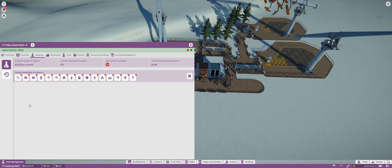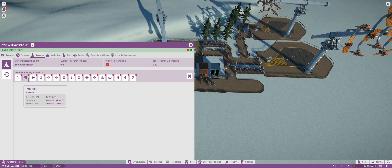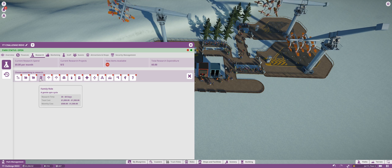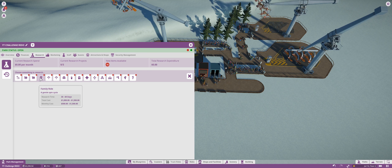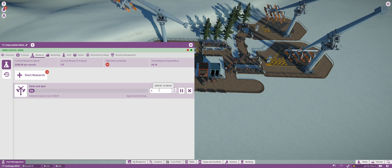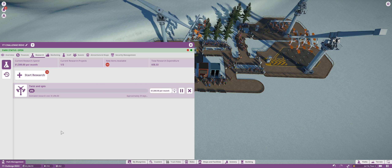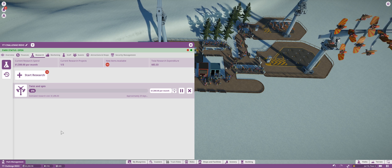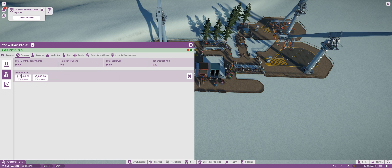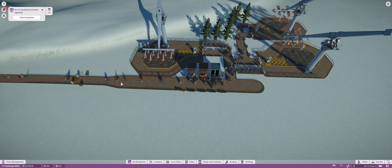Now that we have money we can go ahead and start research. What do we want to research first? It's probably going to be a good idea to research one of these so we can maybe make some more money — we need something a little bit better than what we currently have. No track rides for now because they're just too expensive. We want to go ahead and either suspend your disbelief or twist and spin. I think twist and spin might be Forge, so let's go ahead and get Forge. I'm only going to research one of them, because afterwards we're going to need money to actually place down the ride. I really don't want to take loans because then we have to pay interest.